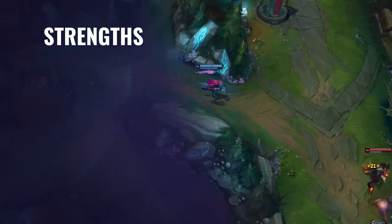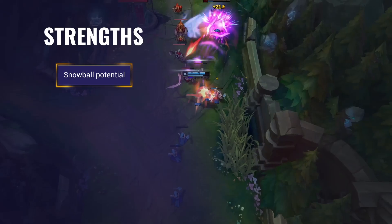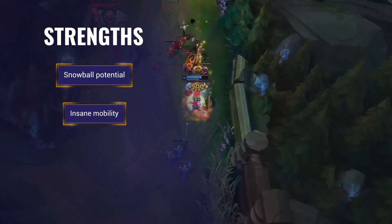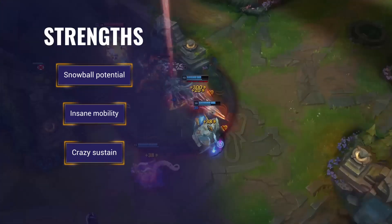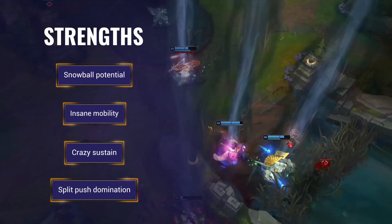Irelia's strengths are that she has one of the best snowball potentials in the game and can be really hard to deal with when she's ahead. She has insane mobility and can be super difficult to lock down, making her an exceptional tower diver. She also has crazy sustain due to itemization, runes, and her kit complementing each other perfectly. Irelia can dominate when ahead in split push scenarios, making her very difficult to play against.